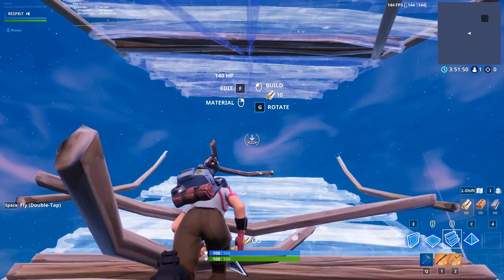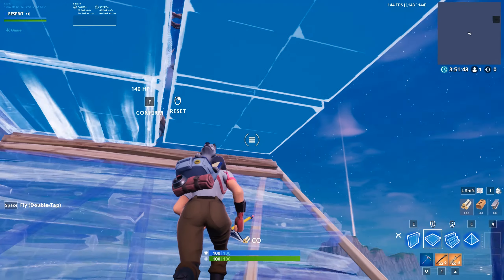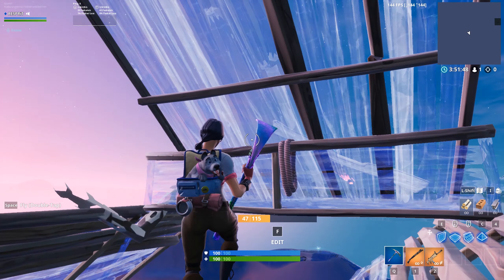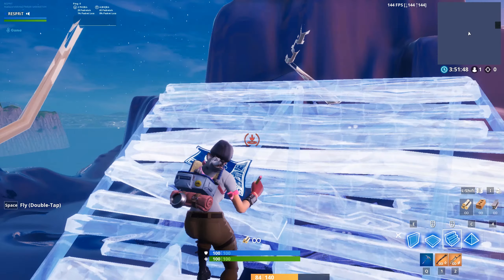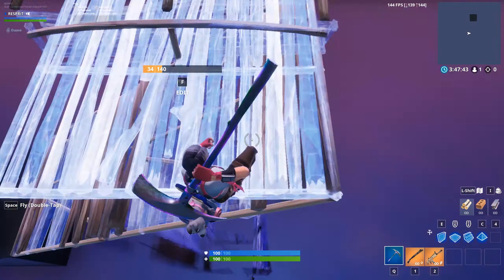This technique has a few parts. You need to place a cone and the floor, you need to half edit each of them, you need to jump at the right time, and finally you need to reset the edit and then place your ramp to catch yourself. I had all of this down,